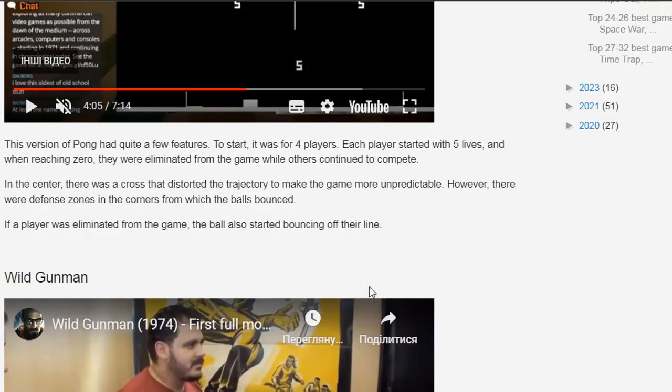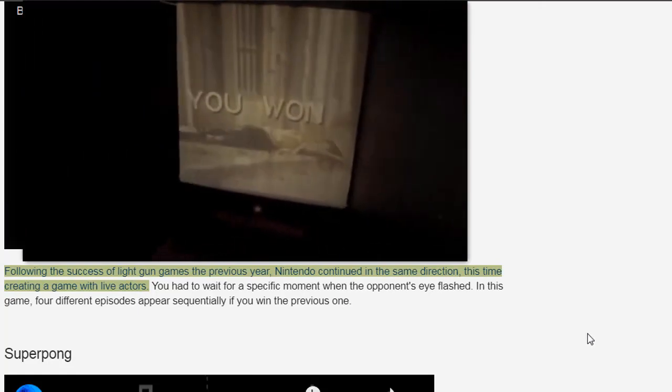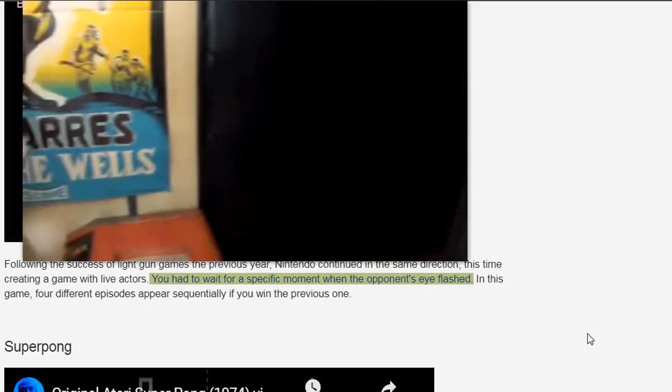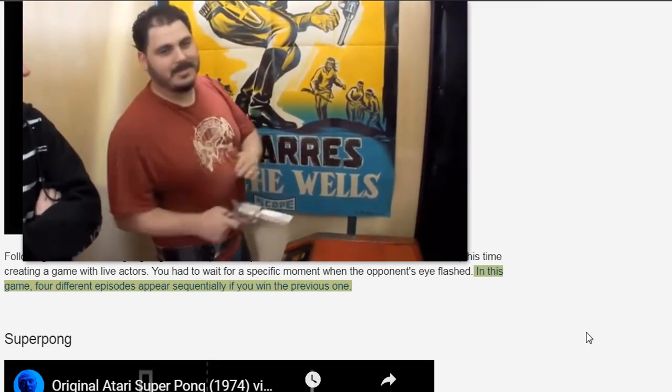Wild Gunman — following the success of light gun games the previous year, Nintendo continued in the same direction, this time creating a game with live actors. You had to wait for a specific moment when the opponent's eye flashed. Four different episodes appear sequentially if you win the previous one.